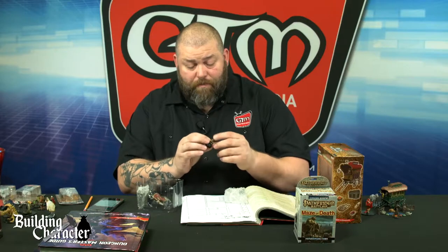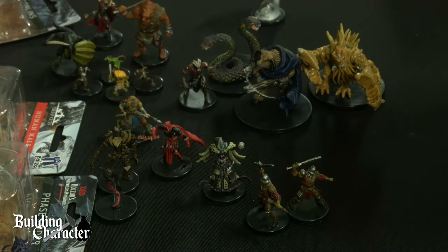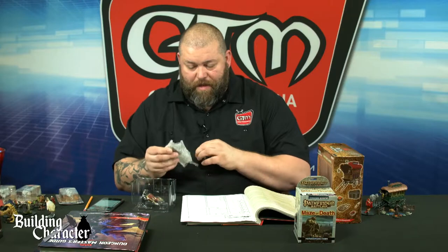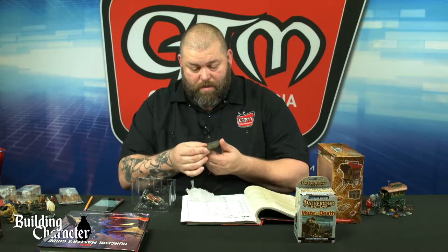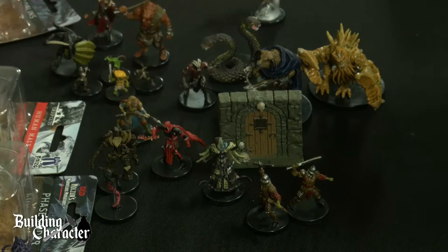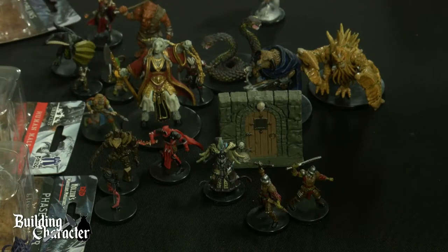We've got a Blight Druid — blight druids are pretty cool, and could absolutely be a nemesis to the bard who's selling wares and potions. A blight druid could be someone who opposes that character ideologically. Oh neat — there's also what looks like a wall piece or terrain piece in here — a little dungeon door of some sort, you can just add that to your collection. And there's a minotaur cleric — could that be the one that got put to ruin? That's her connection, the cleric whose life Mel ruined, and now she has to do right by the descendant.